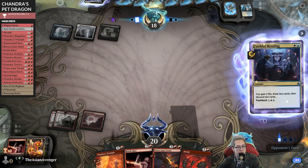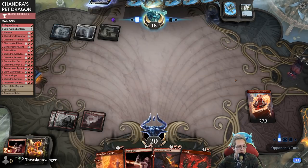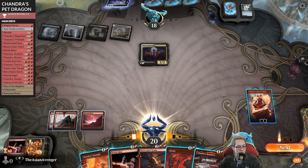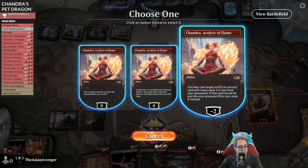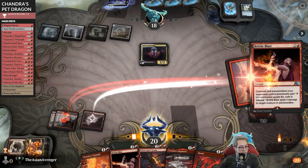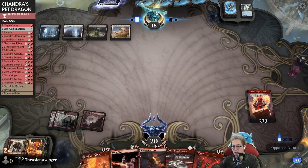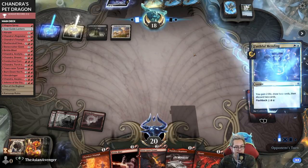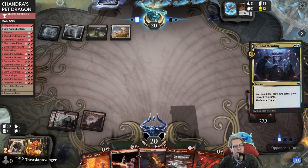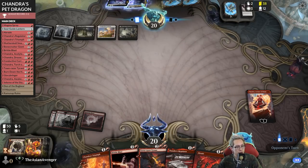They have to have a threat or a bomb somewhere - probably like an Ulamog or something they're holding. I would kill for a land. I've just got to try to kill this thing now. I'm kind of stuck on mana - I have like 25 lands, shouldn't be stuck this often. Can they just miss for a turn please? What did they draw?